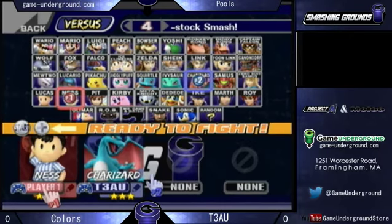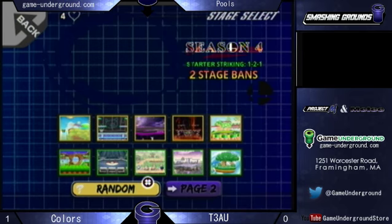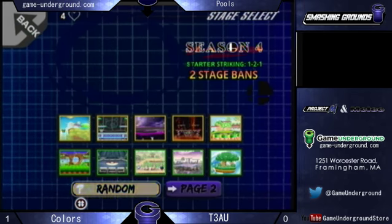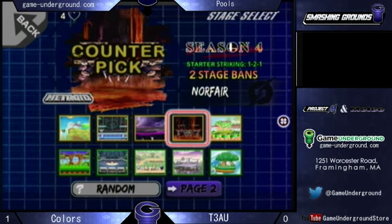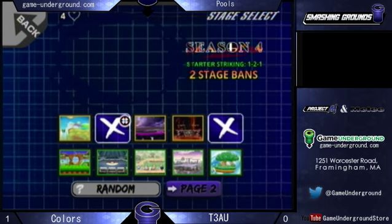Really good stuff right there by Colors. Colors won last game against me. I just don't like playing Ness, and you guys probably saw me playing characters that I obviously do not play. Colors is getting really good though. His Ness is starting to really improve a lot, and it's showing.